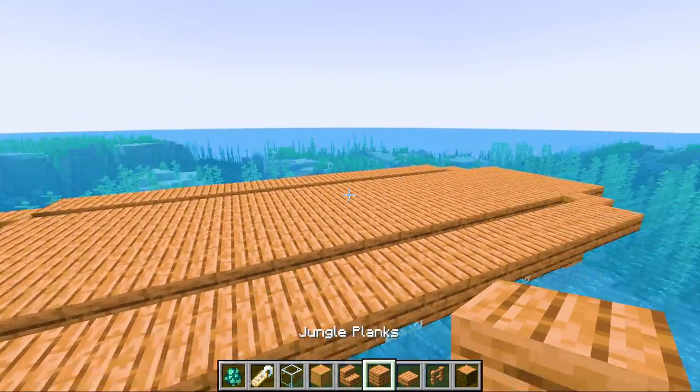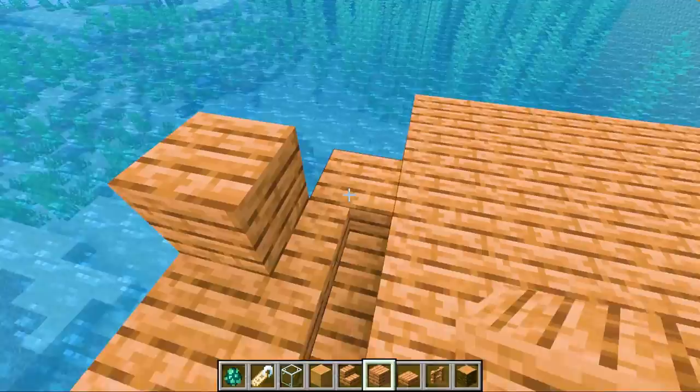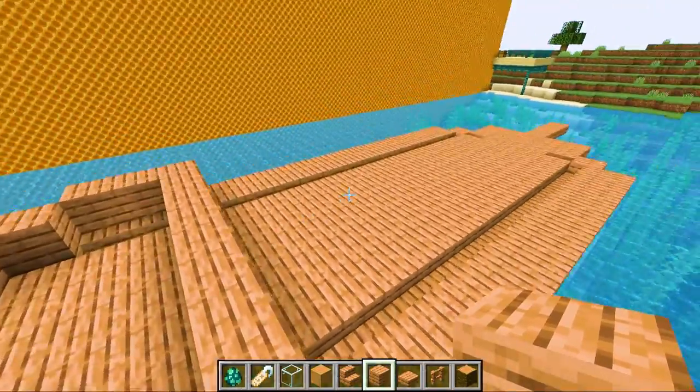So we have our bottom of the boat. Now we gotta build the boat's butt, which is where our squid is gonna live. So that's gonna go something like this, I think. We gotta build like stairs to it.